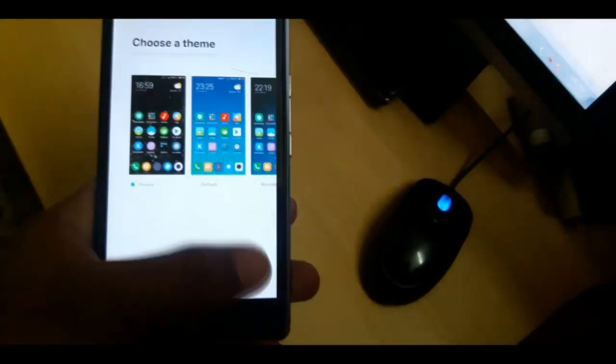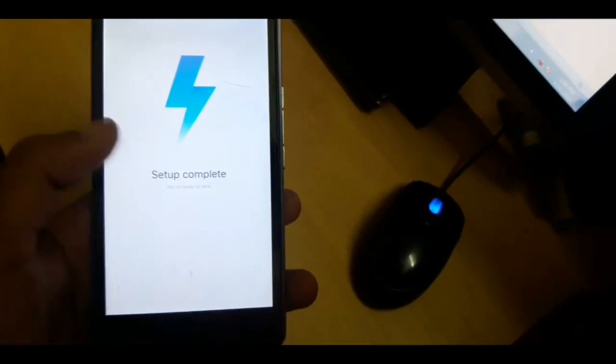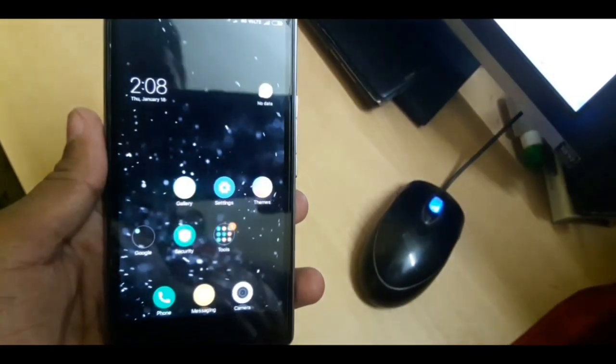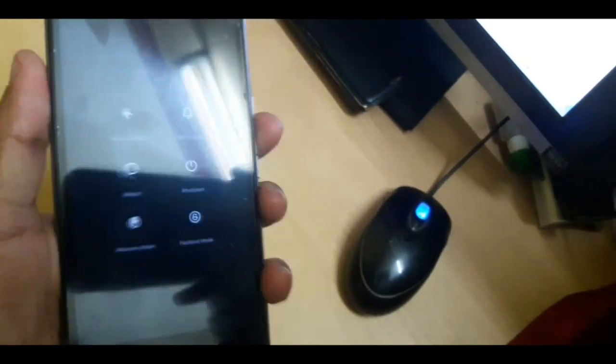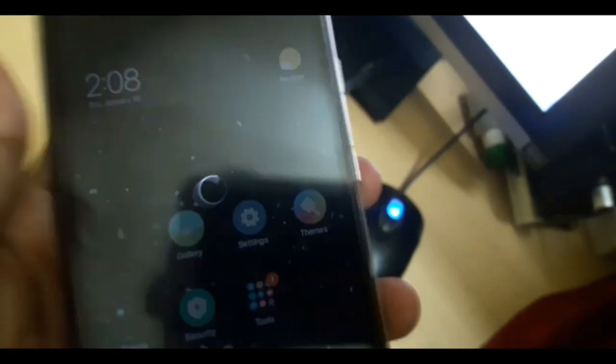After setting everything up, the setup is completed and here is the home screen. This is the previous ROM version, so if you want to upgrade to the latest version then go to recovery mode again.